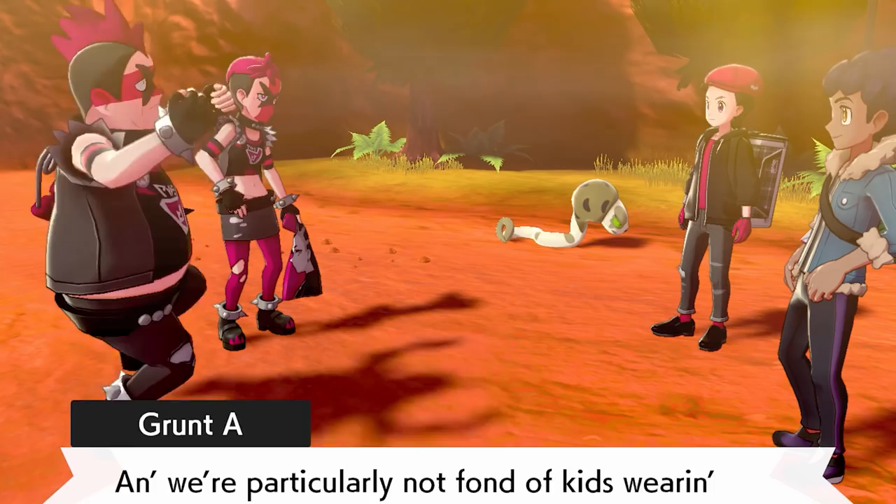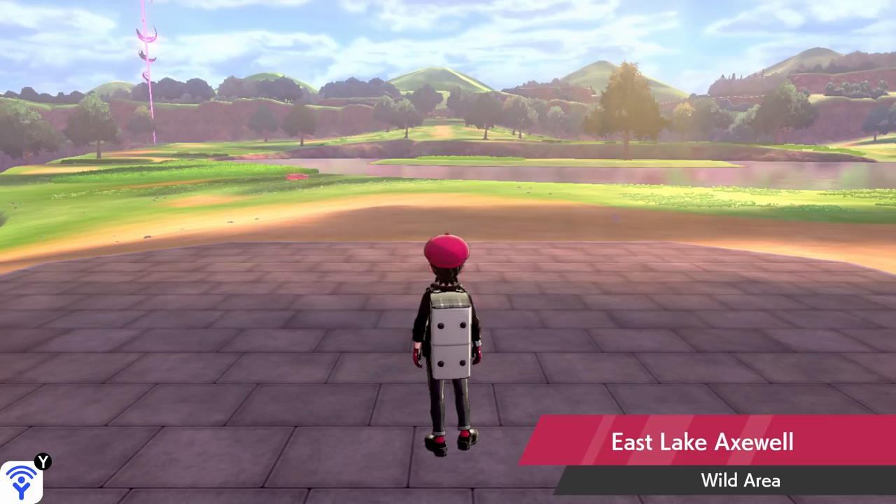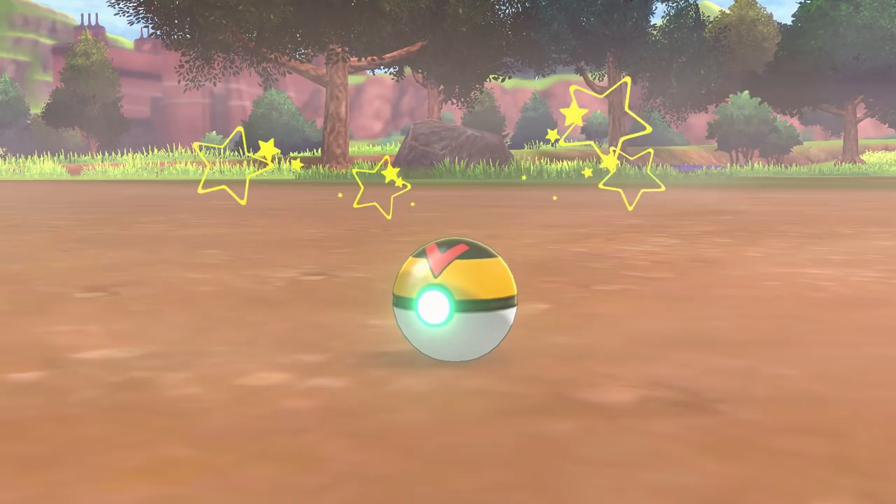In this battle the Team Yell grunt uses a Stunky which I decide will be my final addition to the team. After winning the battle easily with Panda's fighting moves, I head to the wild area to find myself a Stunky. Here's one and I catch it in a Level Ball just because I can. Meet Stinky the Stunky.